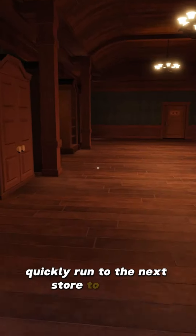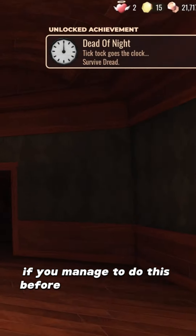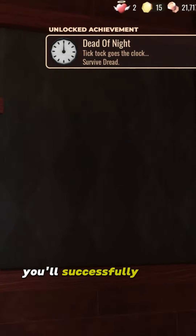Once Dread has spawned, quickly run to the next door to escape. If you manage to do this before Dread catches you, you'll successfully earn the badge.